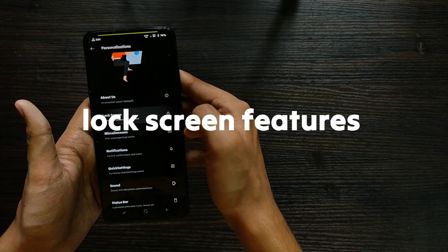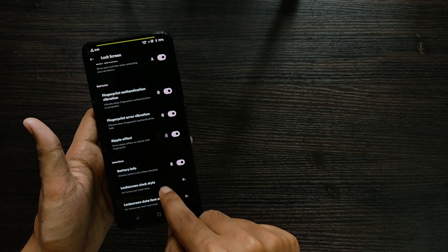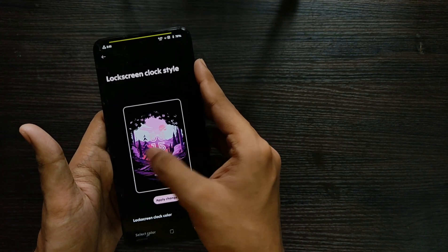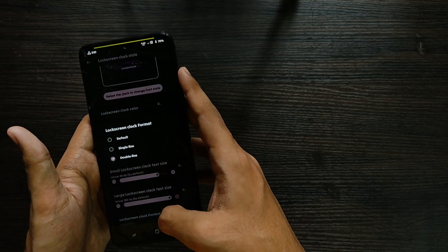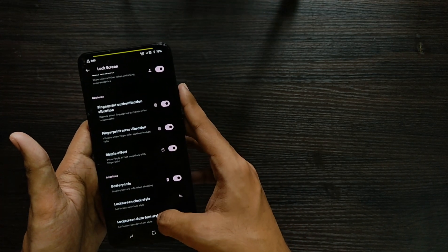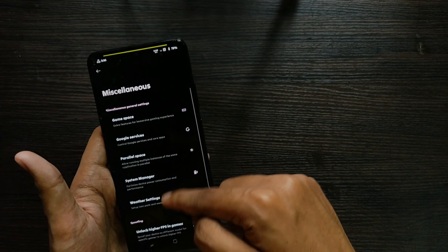In the lock screen features section you get always-on display while charging, pocket detection, ripple effect, and more. The standout feature is the lock screen clock — you can swipe through different preset clock styles, set the format to single line or double line, and even customize the lock screen date font style with a lot of presets available.